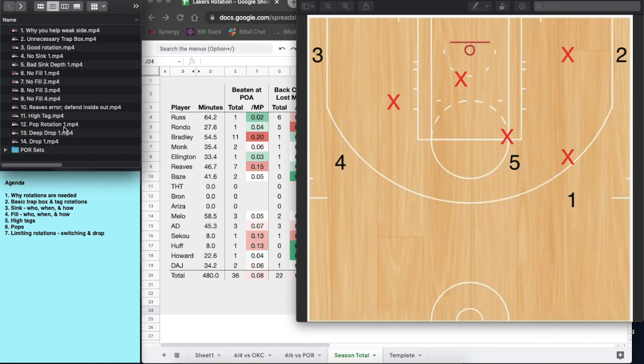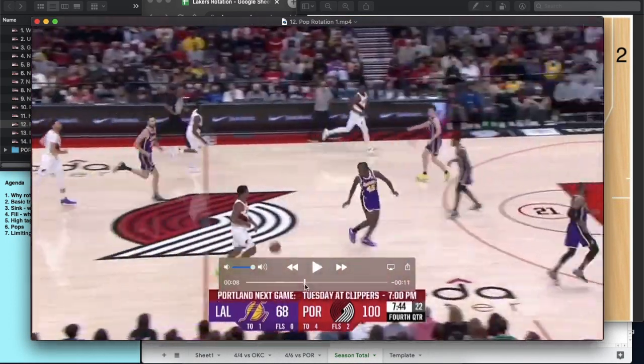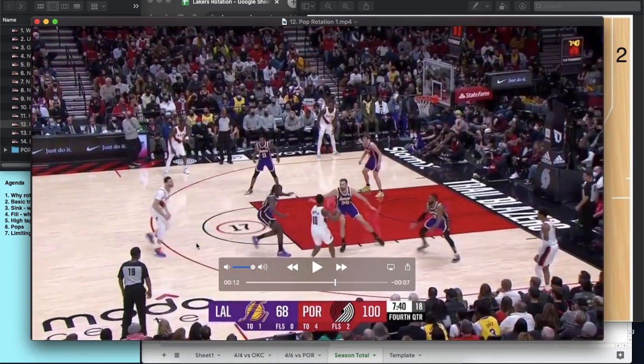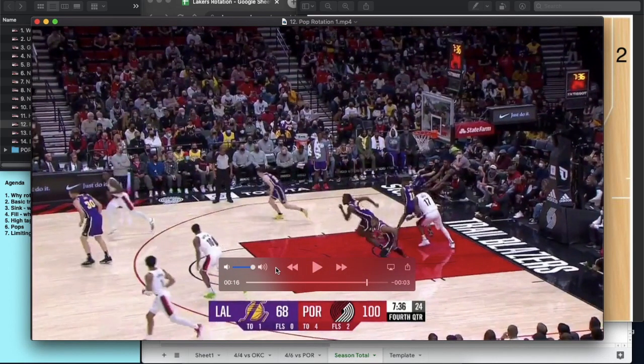That's something the Lakers switched to in the first quarter to adjust to how Portland was attacking their initial rotations. Then in the second and third quarter, Portland really attacked what the Lakers were doing with smart set plays. One quick play on a pick-and-pop: the Lakers ice it, he's popping. We're not expecting the low man to tag the pop — we expect the high player to tag it. So this is on Monk to rotate over. He's late and it's a fairly open shot. On a pop it's always the higher player who takes care of that.